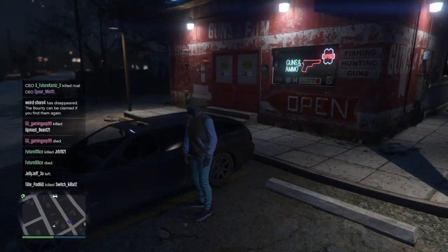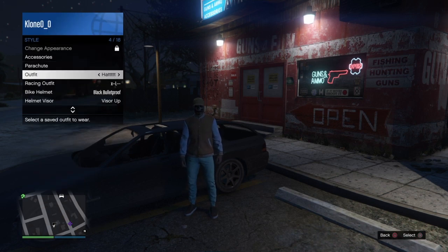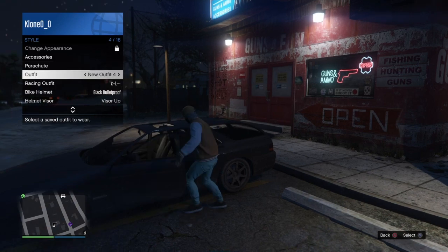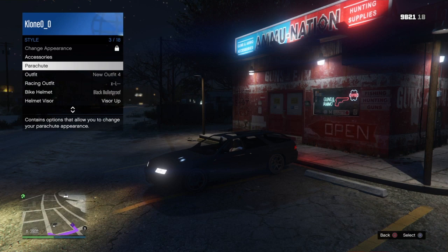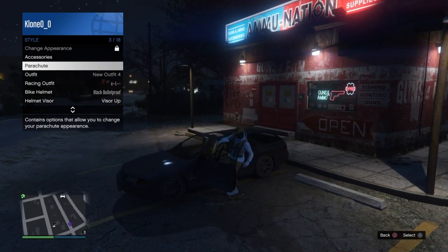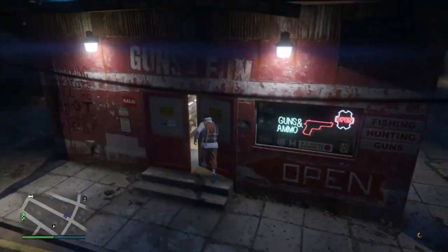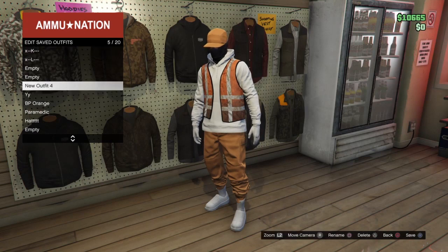Go over to the car, open your interaction menu, go to Style, and scroll to the outfit that has the mask on it. Scroll up once to Parachute and press triangle to get inside the car. As soon as your character sits down, select the outfit that has the mask on it and go back up to Parachute, then get out of the car. Once you get off you'll notice the hat came over to this outfit, so save it again in the slot where the mask was — not the one where the hoodie is up.